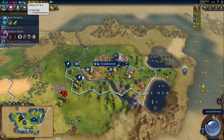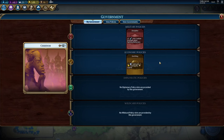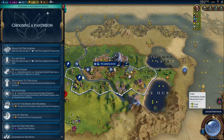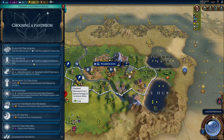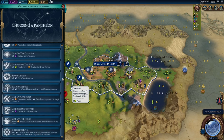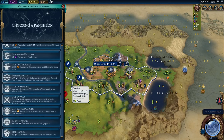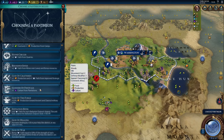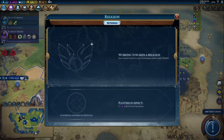The next turn, we've reached 25 faith. Some time ago we had put in God King, which gave us the plus 1 faith per turn. Now we get to unlock our own pantheon. A pantheon is sort of a belief system — in this case for the Americans living in 2520 BC. There are a lot of options for what you want to choose as your pantheon belief, and I recommend taking time to review all of them. In this game, we're going to go with Goddess of Festivals — plus 1 culture from plantations — and then found this pantheon.